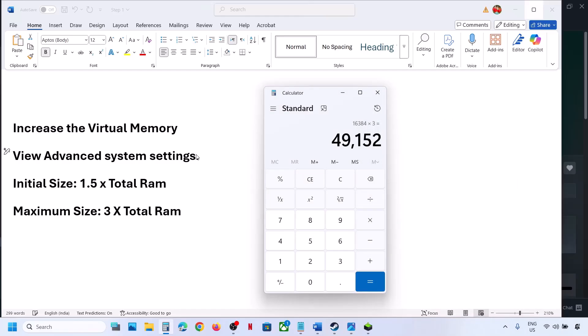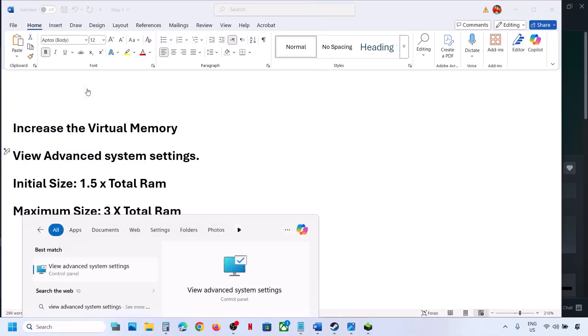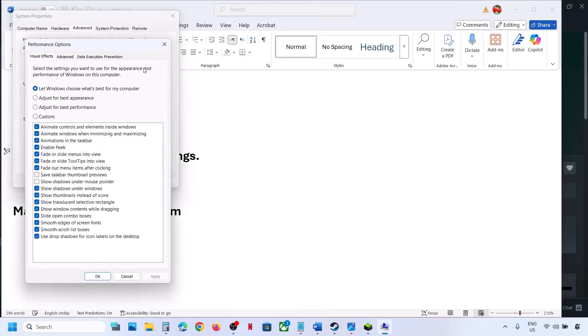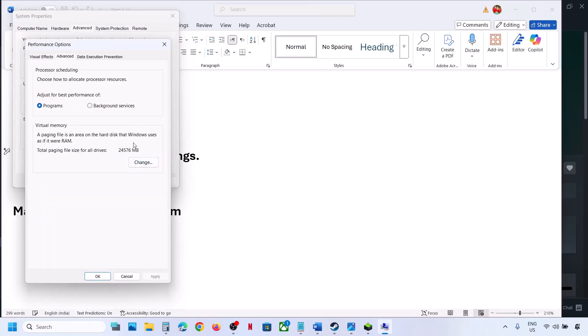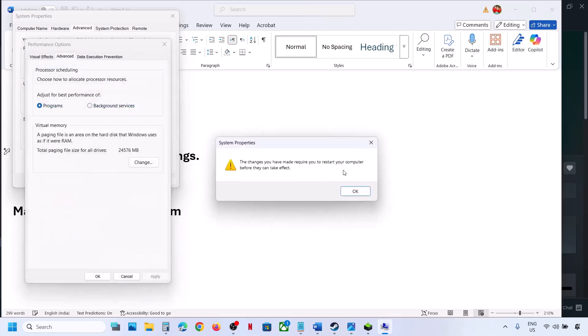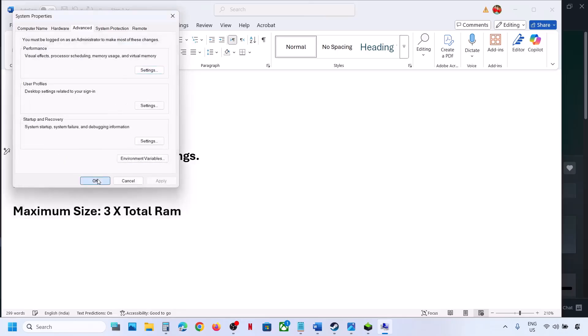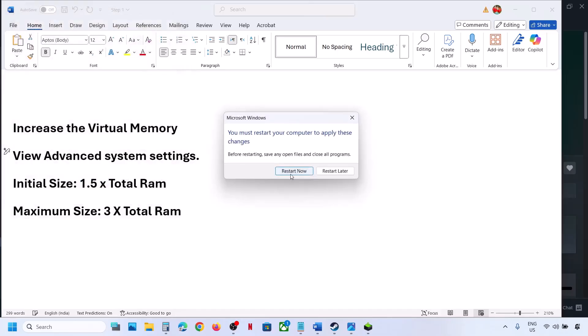If that does not work, go back to Advanced System Settings, Settings, Advanced tab, Change, and this time select System Managed Size. Click Set, then OK, and apply. You will see a restart option — restart and check. If it still does not work, you can revert to default by checking the automatic box, hitting Apply, and clicking OK.